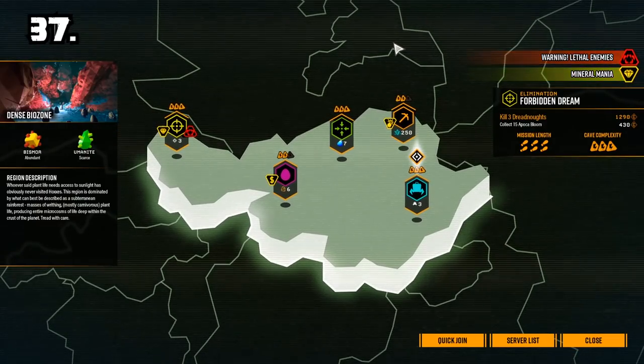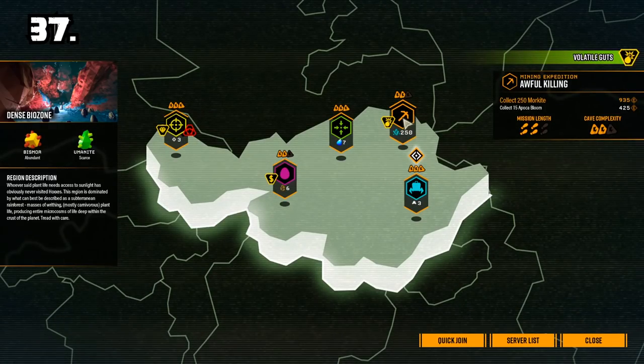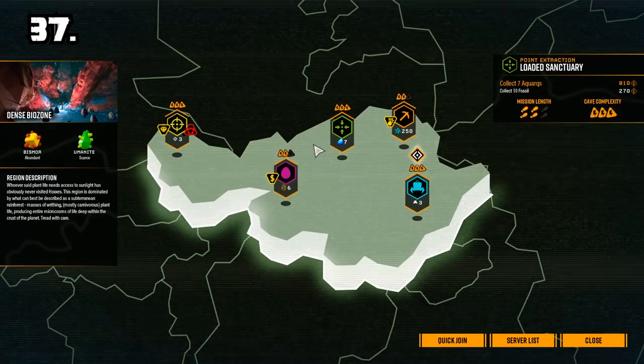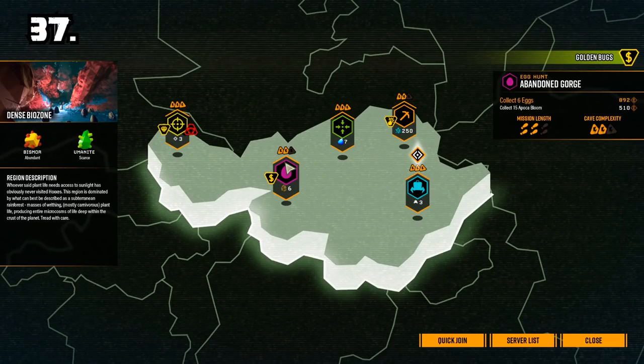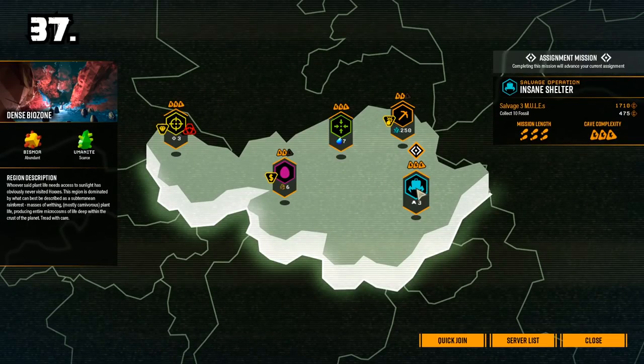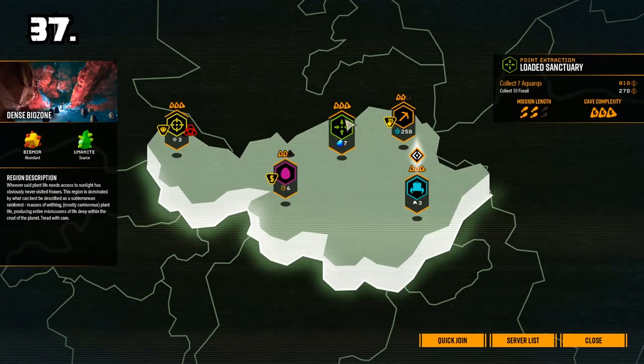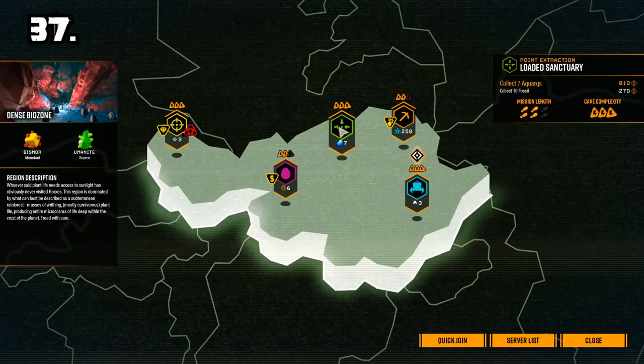Tip 37: Different mission types spawn bugs in different ways. Mining missions like Morkite spawn hordes depending on time. Egg Hunt missions have a chance to spawn a swarm or a wave every time you remove an egg from the wall. Salvage missions start a timer every time you put a leg or repair a mule, after which it will spawn a large swarm. Point Extraction missions spawn swarms over time but, compared to mining missions, they increase in size every time.